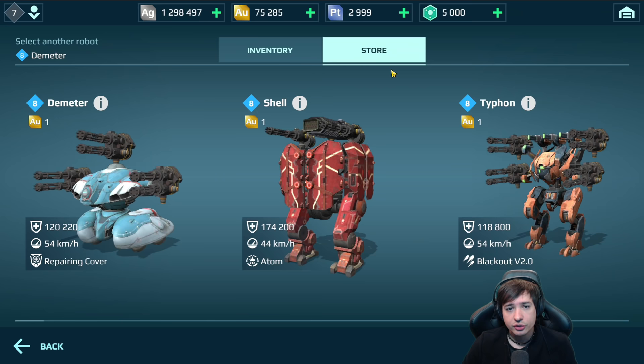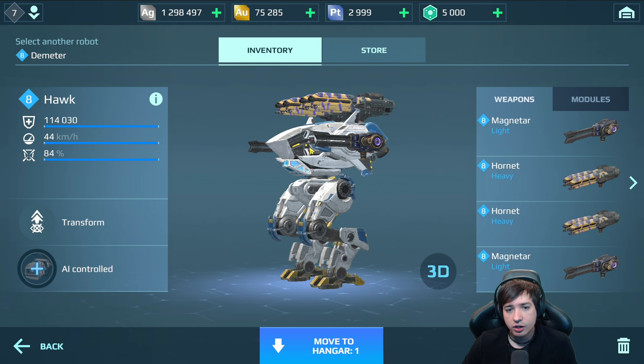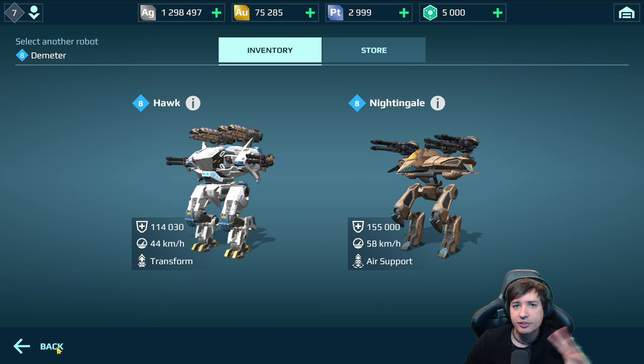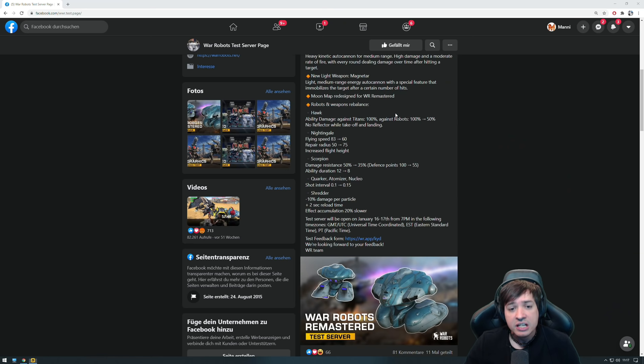Then we have on this test server the new heavy version of Wasp called Hornet, and the light version of Pulse called Magnetar. There's already a video from the last test server where I tested these weapons in great detail — check that out in the top right corner. I'm not doing that again because I've already covered it. And we have a lot more balancing changes for Hawk, Scorpion, Nightingale, and some other things.